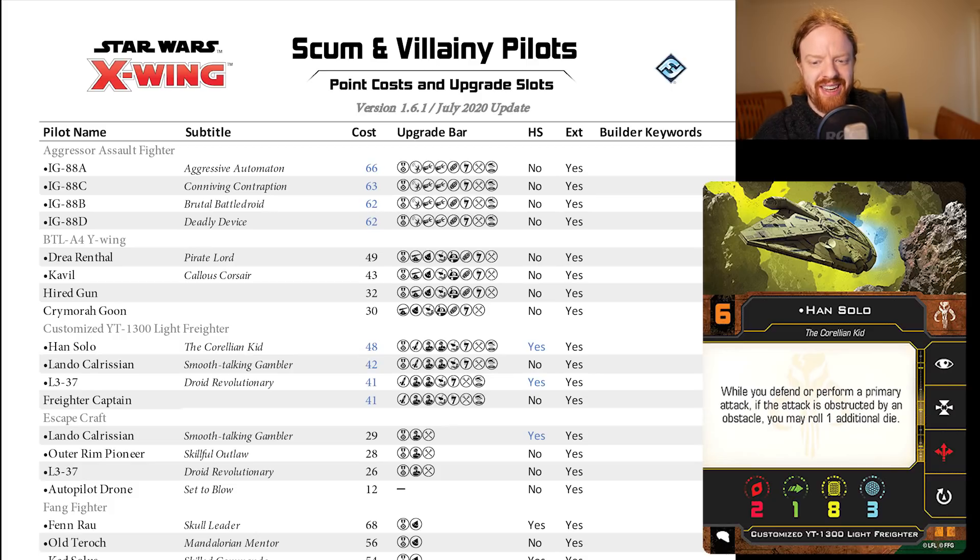Han has not seen an insignificant amount of meta play — not so much these days, but Initiative 6 with a title that gives you three red dice a good amount of the time is not irrelevant. It's kind of crazy looking at these stats where back in first edition, big ships were very relevant in terms of meta play. Now it almost feels like a disadvantage. FFG are reacting to what's going on. Hopefully these see a bit more play, because frankly the meta is heavily dominated by small ships right now. Han at 48 points is something worth keeping an eye on.